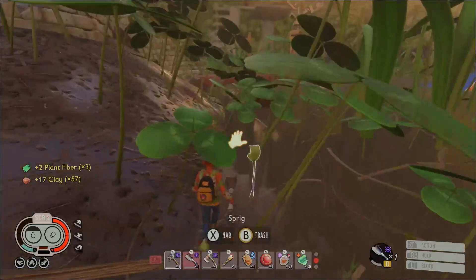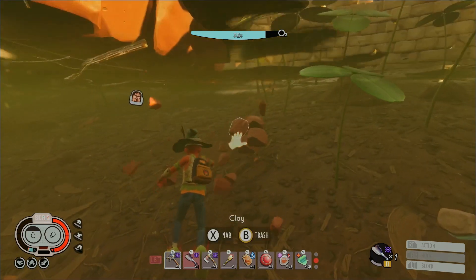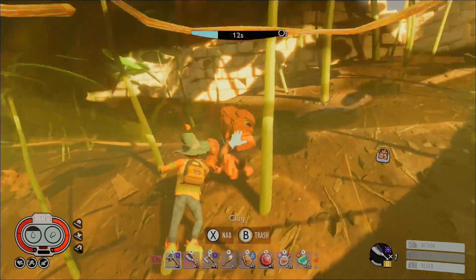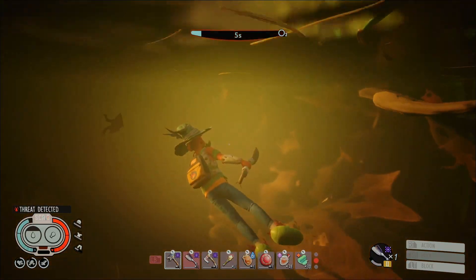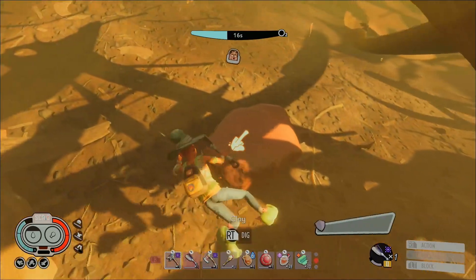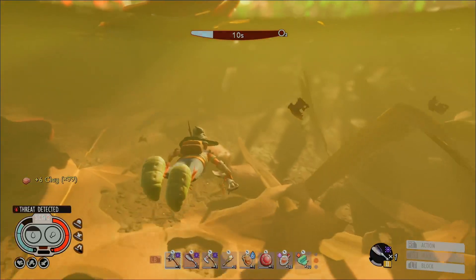There's some clay on the island as well. I built clay paths because of how much clay is in this area. All the clay, please — ow, he bit me, I'm drowning. As you can see, I've got almost a hundred clay from just being underwater around this island, and I'm almost at a hundred now with two more nodes in front of me.